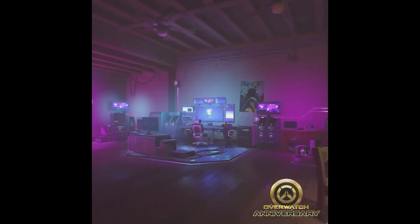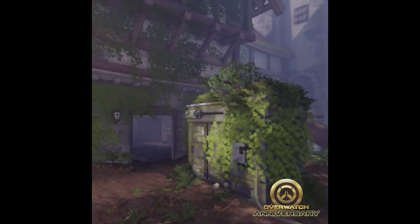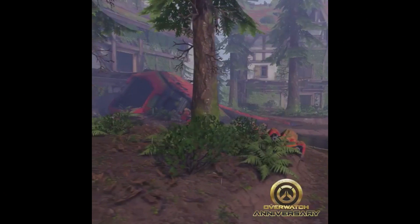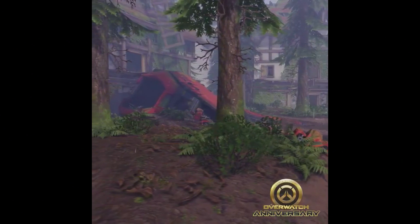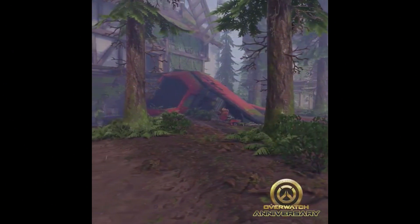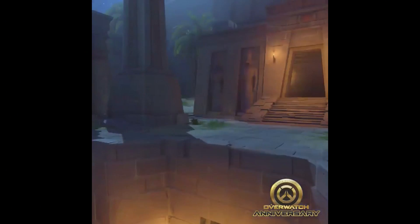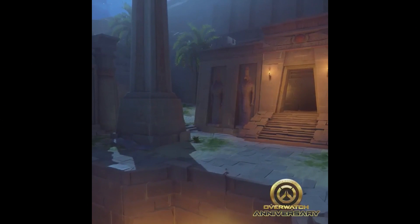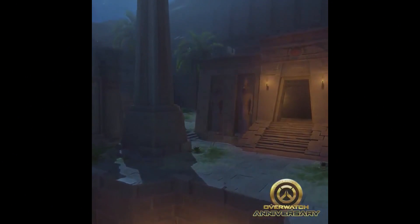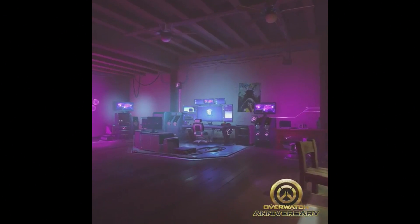If you know me, I love my 1v1s and 3v3s — it's always good to have variety in your maps, not only playing on Ecopoint Antarctica. So I'm super psyched that we're getting these maps. Going through each one: it looks like we have Dorado, Eichenwald, and Temple of Anubis. In Dorado you also have Sombra's room, which probably has some little hints in there as well.